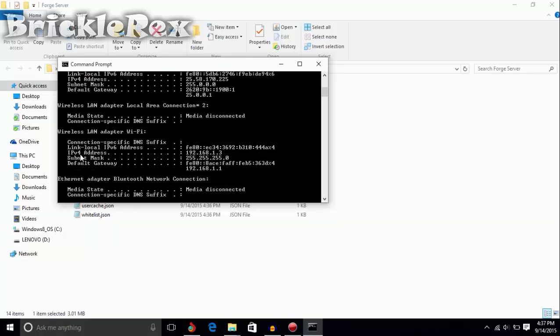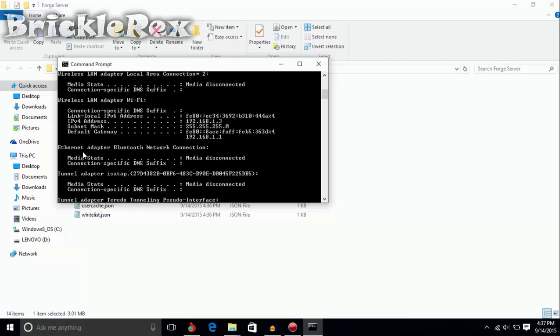Once you do that, check the IPv4 address for your Wireless LAN Adapter Wi-Fi. Mine is 192.168.1.13.